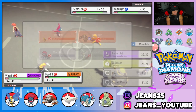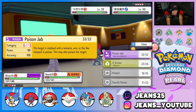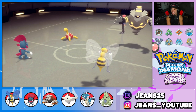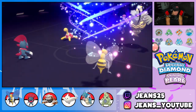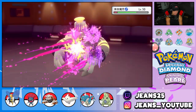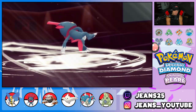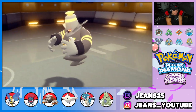Considering a Poison Jab to try to get poison on Dusknoir. He's setting up Stealth Rocks, which is rough since we have two Flying-type Pokémon. Going Poison Jab into Dusknoir — we get the poison, and Night Slash comes in hot for a KO on Dusknoir. Even though the poison didn't matter, big KO from us. This battle is tough with Stealth Rocks up.